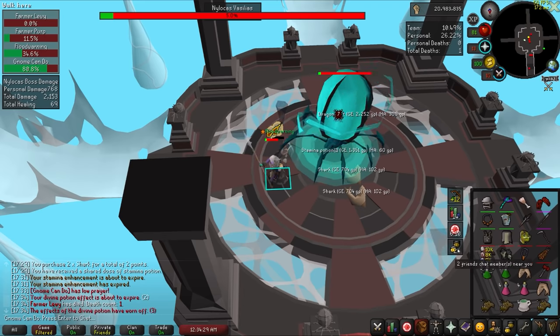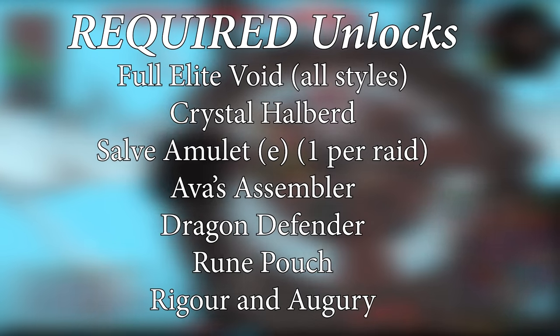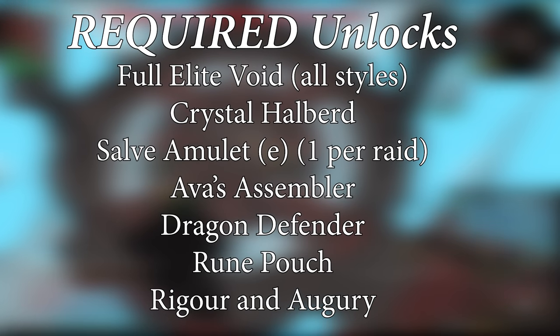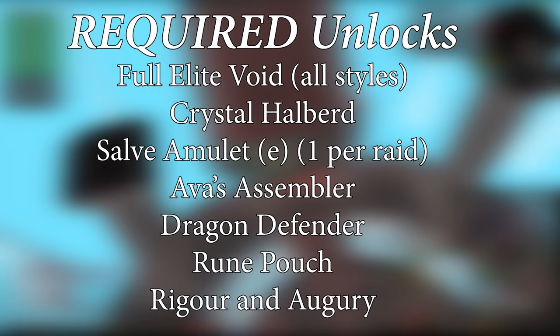Dying as a Hardcore Ironman in any room instantly revokes your status, even if your team does not wipe. Unlockable items that are absolutely required are Full Elite Void including each helmet, Crystal Halberd, Salve Amulets — stockpile these as you'll be dropping them each raid; I collected 500 in under an hour — Assembler, Dragon Defender, Rune Pouch, and both Rigour and Augury. Teams will likely turn you down if you are missing anything listed here.